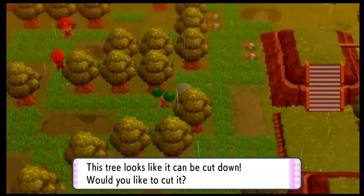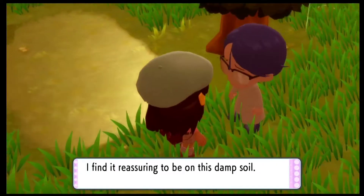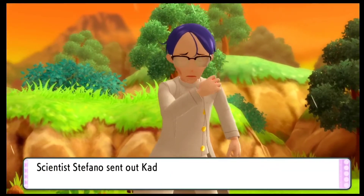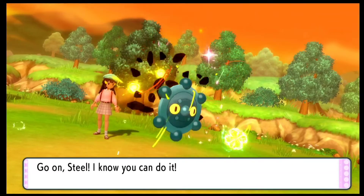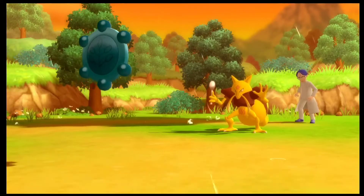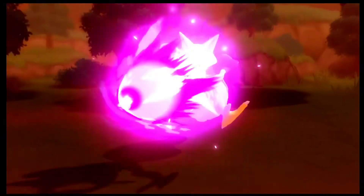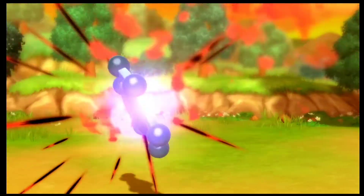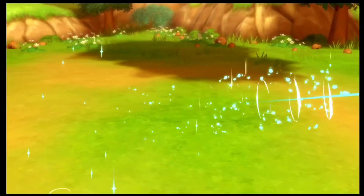Now that we've evolved Stunky into Skuntank, it's time to go ahead and battle the rest of the trainers in this route. Here we have another scientist with only one Pokemon — a Kadabra. We still have the move Payback in our Bronzor, so we should still be able to take it down with ease. It used Psybeam but it did nothing. We were able to take it down.